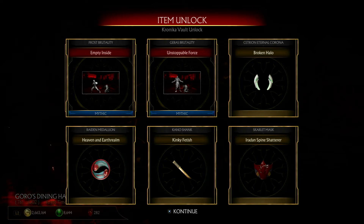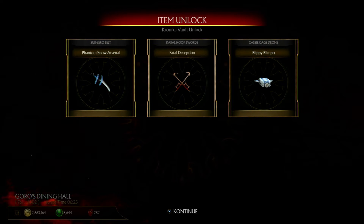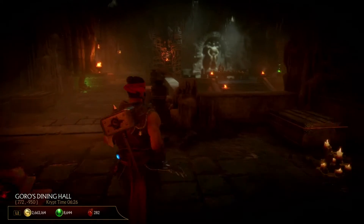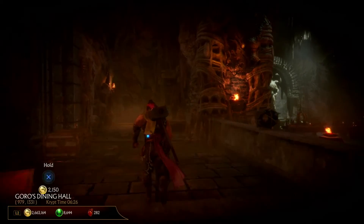Raiden Spine Shatter for Scarlet, Fatal Deception for Cabal, and then something for Cassie, and Phantom Snow Arsenal for Sub-Zero. I swear I thought I'd seen this arsenal before but I don't even remember where. But that is the gear we got for this Crypt Event.